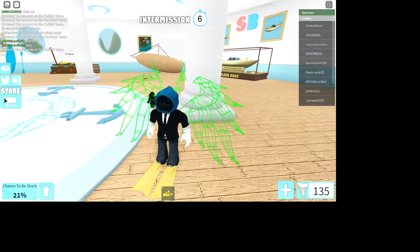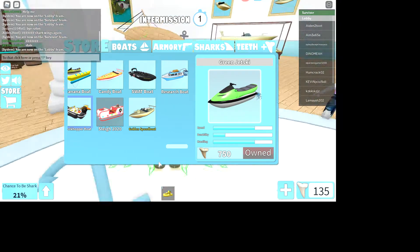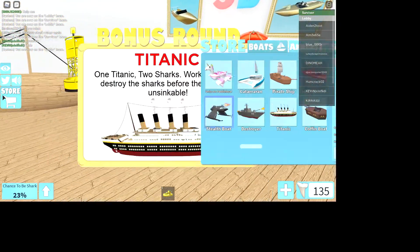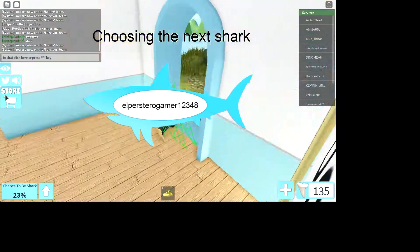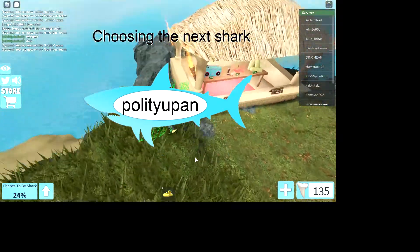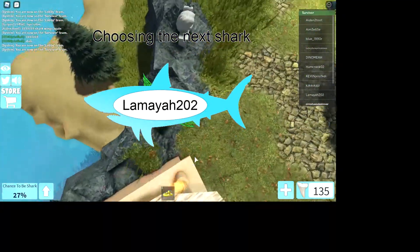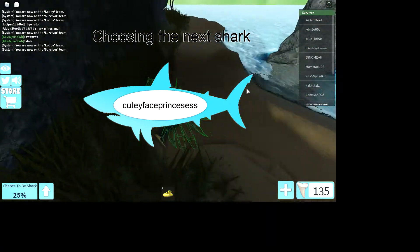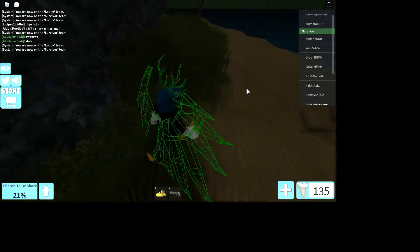Also the golden speed is good. Speaking of the Titanic, I need to show you what the Titanic looks like. You need the ray gun for this round because you're going to be dealing with two sharks.